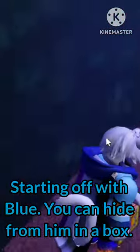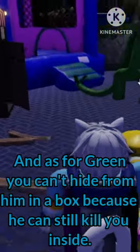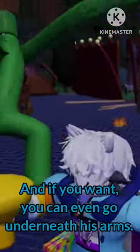Starting off with blue, you can hide from him in a box. Just make sure he doesn't notice you getting into the box or else you're dead. As for green, you can't hide from him in a box because he can still kill you inside. And if you want, you can even go underneath his arms.